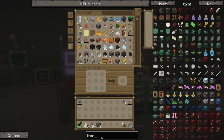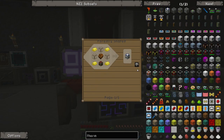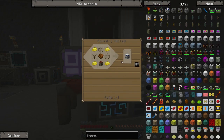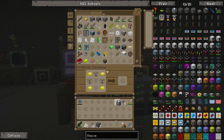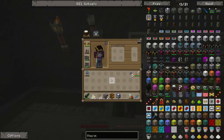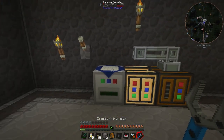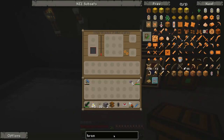The first thing we need is something I think we mentioned in a previous episode but never got around to making: the thermionic fabricator. This thing is fairly easy to make if you have a sturdy casing — which we do because we have a ton of bronze — and a chest. So we can make ourselves the thermionic fabricator. I'm going to put it right about here since we're not really using the squeezer right now, and we'll use it for making something known as a bronze electron tube.